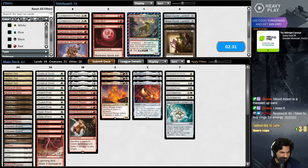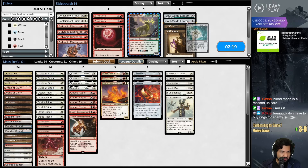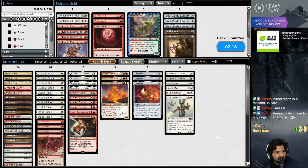I think I want to keep everything else here. What I boarded out last time - was it a Lightning Bolt? No. What did I board out last time? Maybe bringing in the Soul Guide Lantern - yeah, I guess that's what I did.